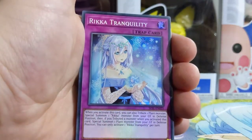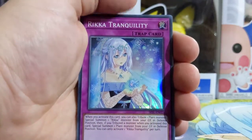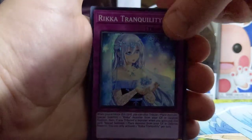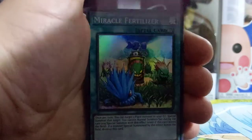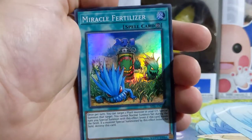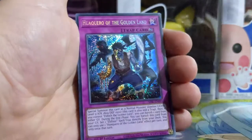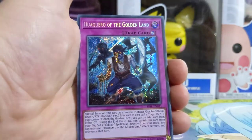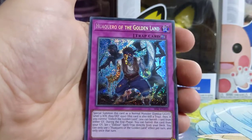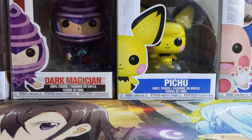She kind of looks like... what's the main character from Re:Zero? Amelia? I don't think that's her name. I prefer Rem, so I don't really remember the names of characters I don't really care about. Anyway, continuing on — Miracle Fertilizer. And oh, we got Conquistador... no wait, this is Horaku of the Golden Land. But we had Conquistador of the Golden Land before.